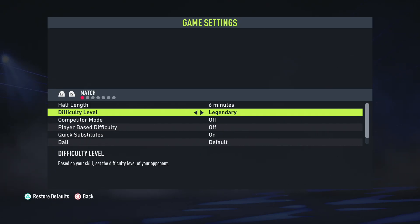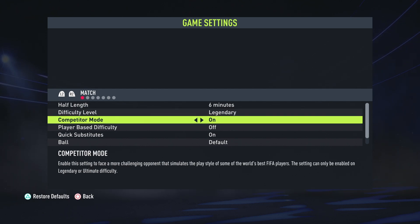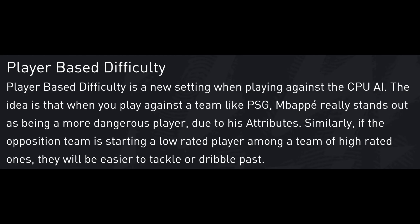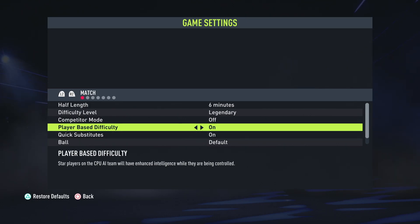To customize your gameplay in career mode you have sliders, but there are other settings too. You can adjust difficulty up to legendary or ultimate. There is Competitor Mode you can turn on or off - this replicates the play style of some of the world's best FIFA players. There's also a new feature this year called Player Based Difficulty: when you face a team like PSG, Mbappé will stand out as more dangerous based on his attributes, individualizing the difficulty of each player. Turn it on for more of a challenge if you haven't tried it.